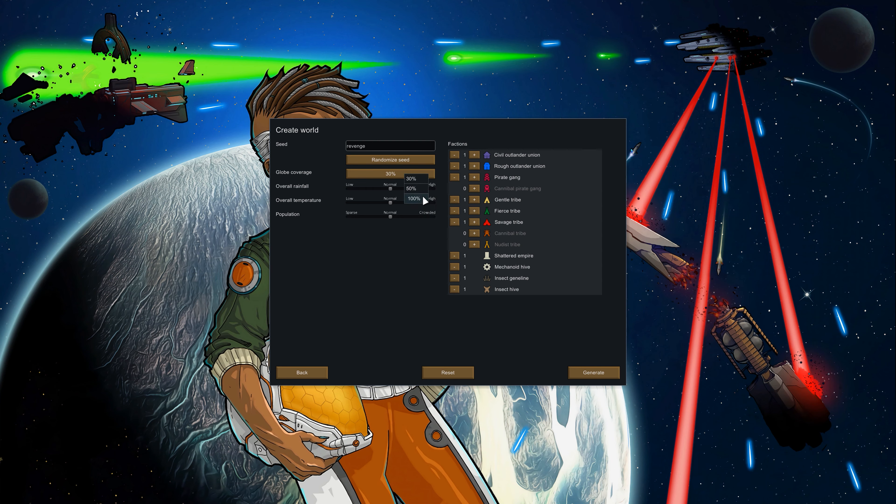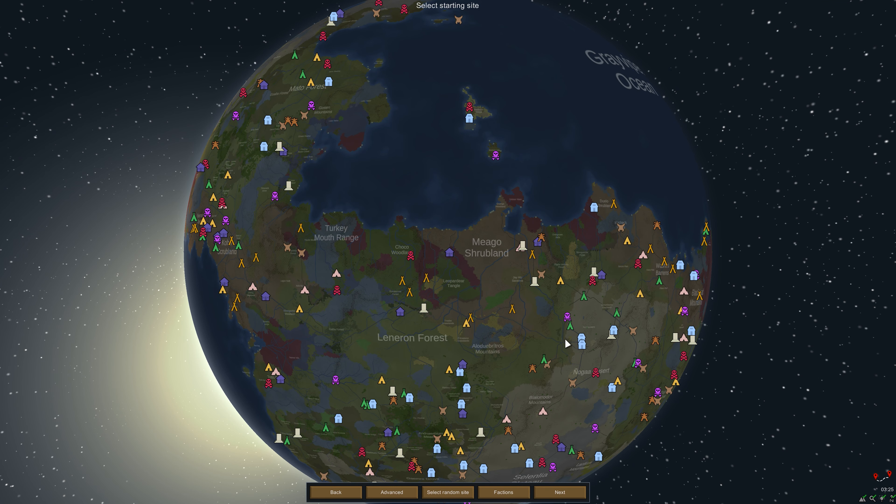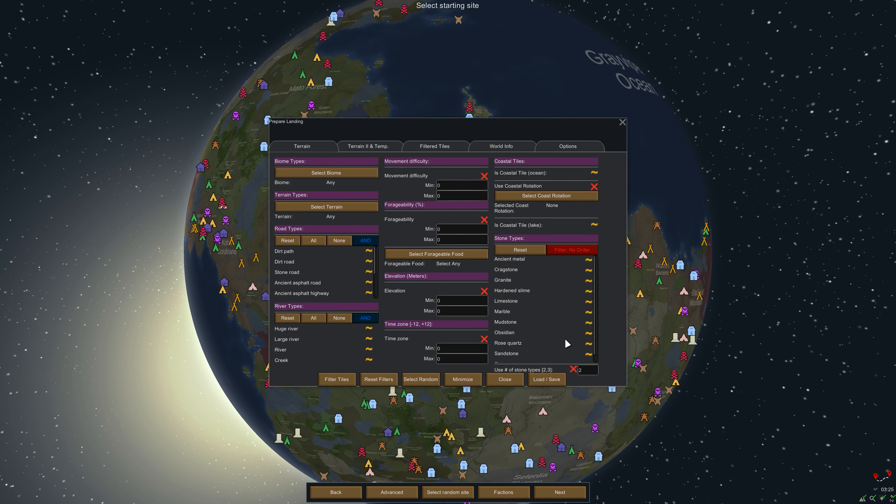For our map we want 100% coverage and I'm going to activate all the various faction types. We'll hit randomize seed — we'll do it three times and see what we land on. The seed 'Raincoat' could be quite fitting. If you saw the last episode you'll know we're going into the rainforest, but not just any old rainforest — we are going into the feralisk jungle.